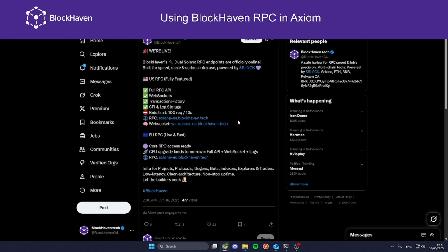The first thing you're going to do is choose the nearest endpoint to you. We have the US now live and the EU for public testing. I'm going to choose the US one and you can copy the RPC.